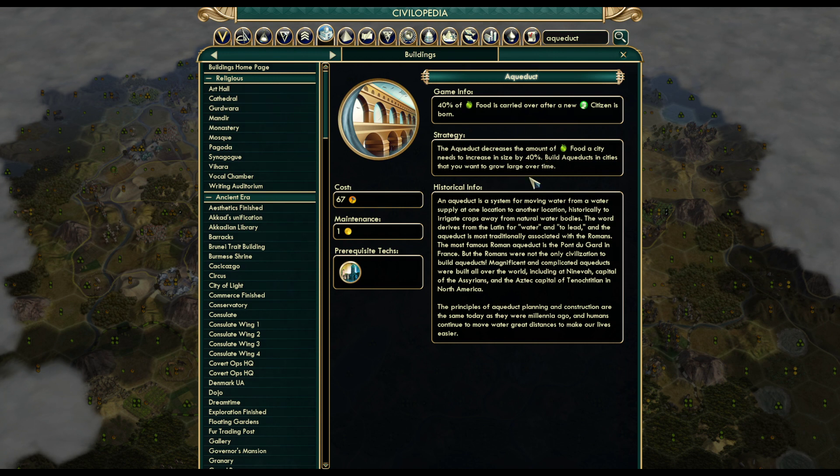The growth equation for cities in Civ is exponential — each time you grow, the amount of food you need to reach the next population is higher than the one before. So these two descriptions can't be the same thing. This first one says 40% of the last population's food cost is carried over, and this one says 40% of the next population's food cost is carried over. So already we've got conflicting explanations.